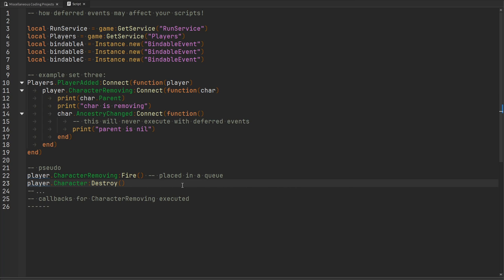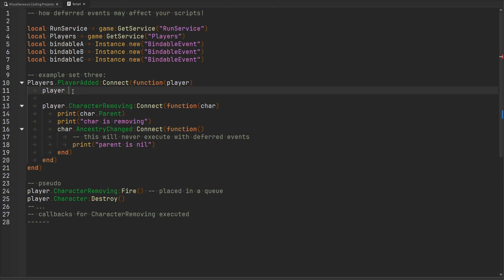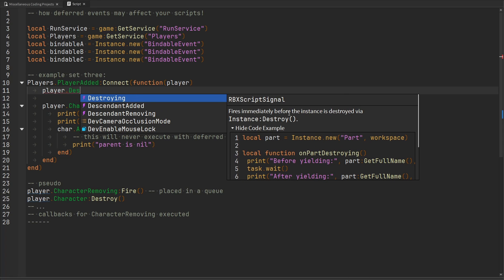As long as Roblox fixes this particular issue, deferred events are ultimately going to be very good for their game engine. But as it stands right now, new scripters coming into Roblox Studio are going to be confused when the removing event — like character removing, descendant removing, or the destroying event — has already been destroyed or removed, even though it's supposed to happen before they're removed or destroyed. Roblox needs to fix that issue, and then I'll give two thumbs up to the deferred signal behavior. Since deferred events are going to be the future for the Roblox platform, it's important to know how these events are handled to prevent future problems in your scripts. Thanks for watching.